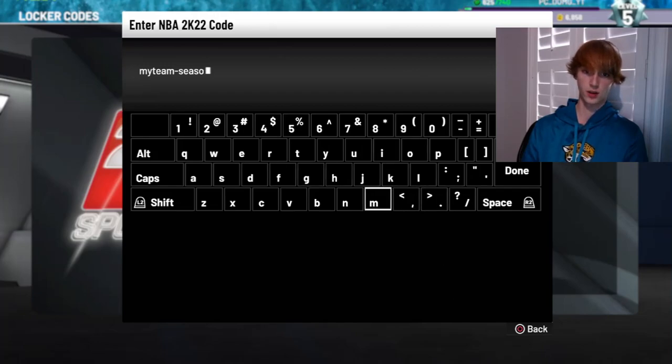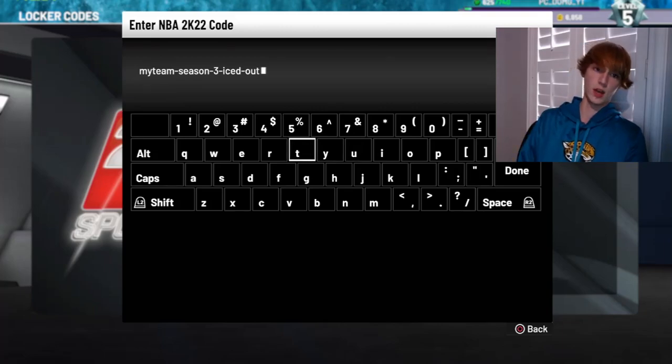So we'll be throwing this locker code here and showing you guys the best one to probably get. It's a pretty good locker code. Let's go ahead and throw this in — season three iced. Hopefully I spelled everything right. The locker code is: myteam-season-three-iced-out.